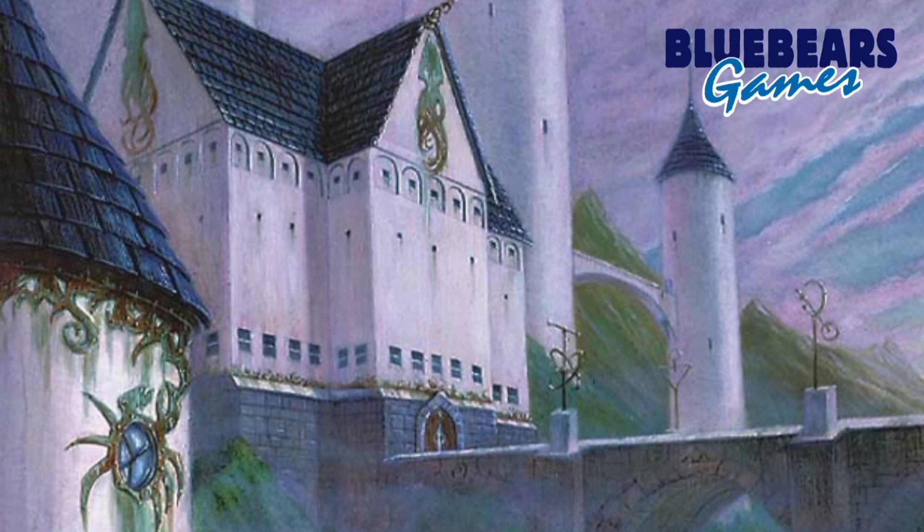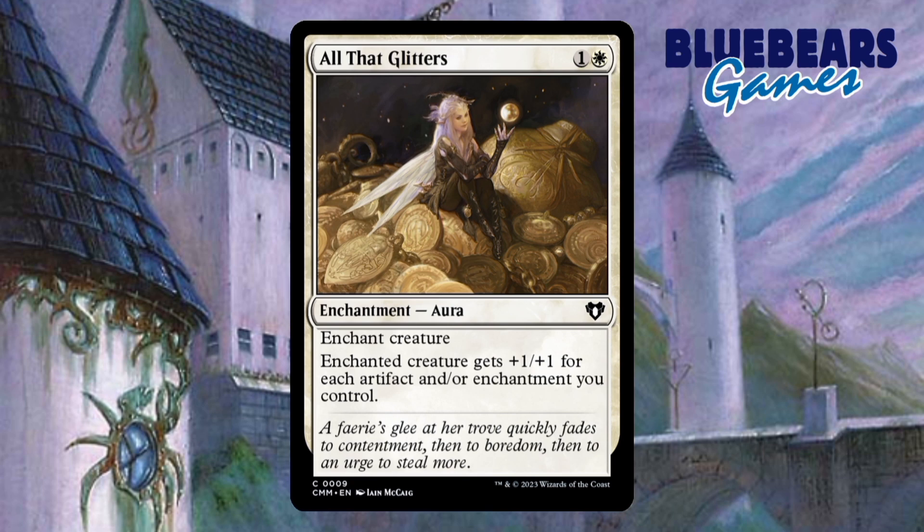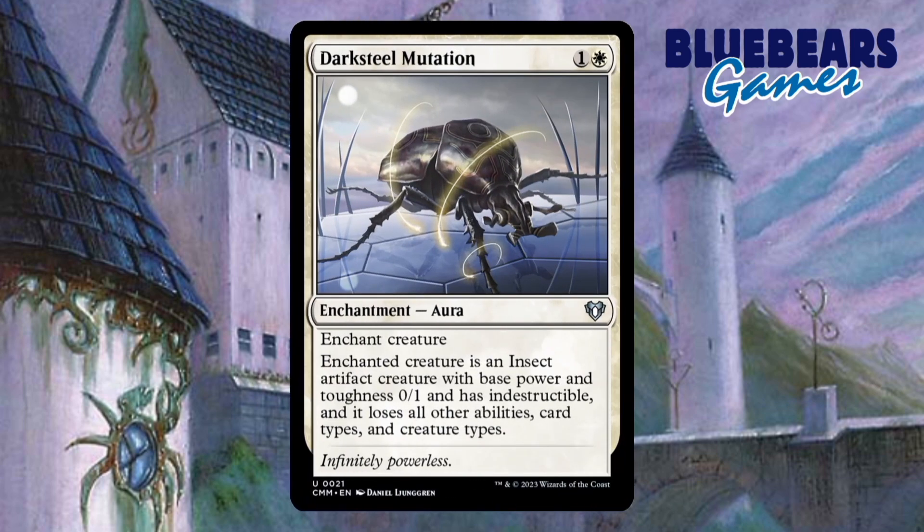Now let's talk about enchantments. There were a lot that would have been solid upgrades, but I got it down to six that I really liked for this precon. First up is All That Glitters. I'm a little disappointed that this wasn't included in the box. The buff it gives is really good and would shine even more with Kodama in play. The second enchantment is called Darksteel Mutation. This would have replaced Swords to Plowshares and in my opinion is a better option for removal in an enchantment build. It's actually kind of funny when you put this on an opposing commander, but it gets even funnier when you start copying it and putting it on all of your opponent's commanders.